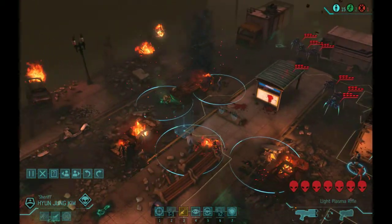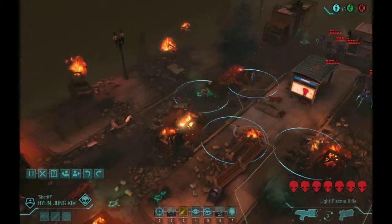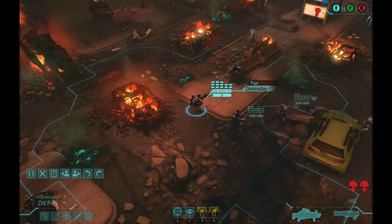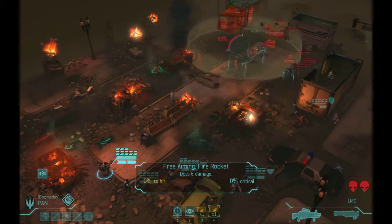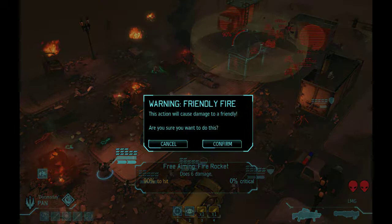We don't want a bunch of zombies rolling around here, so let's see what we can do to get rid of this herd quickly. I'm not gonna do the sniper yet — I'm gonna start with my heavy. And I'm probably gonna take some friendly fire here, but it's better than a bunch of undead roaming around.